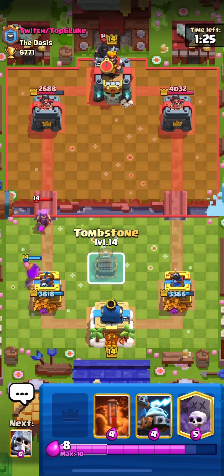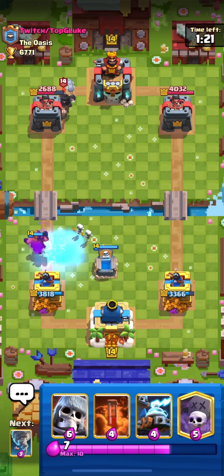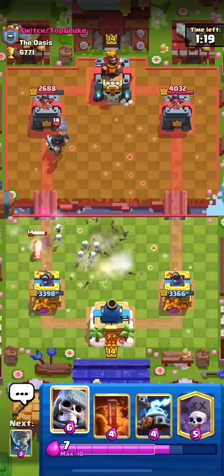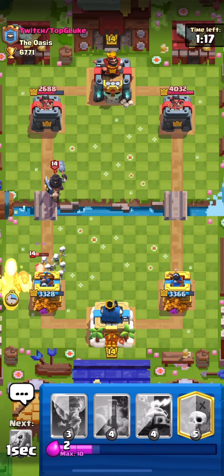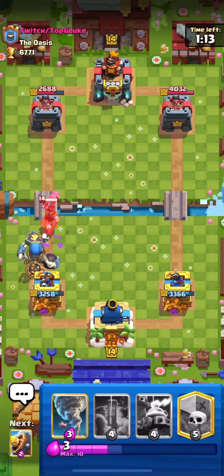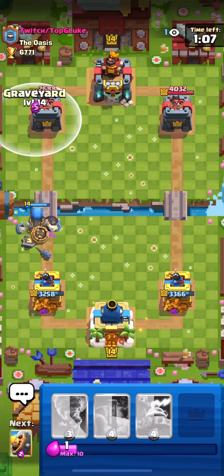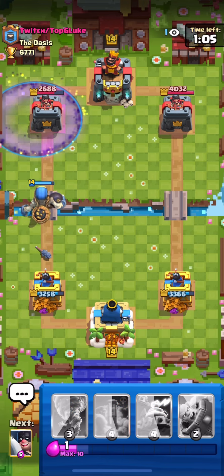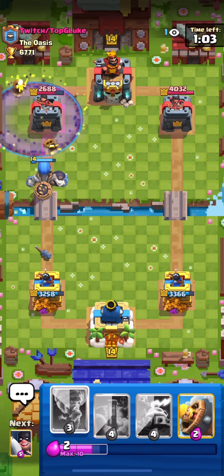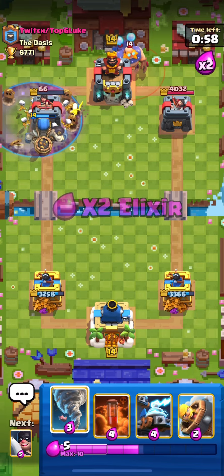He doesn't have mother witch right now in cycle, so probably a good time to attack. He lightnings this, so I know he doesn't have a lot of elixir. After the giant skeleton crosses the bridge I'm probably gonna push right here. He uses the mother witch and spends six elixir, so right now he doesn't have a lot to defend.